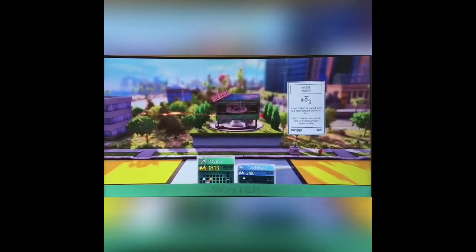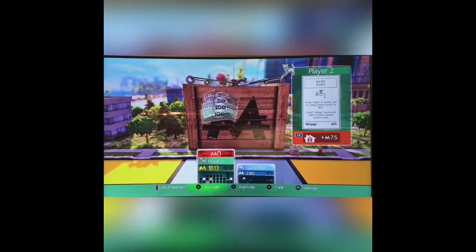I like waterworks. Alright, so Zack also just got waterworks. He landed on Park Place. You can buy this property. He's not giving it to me.